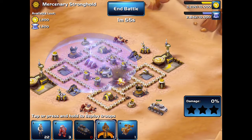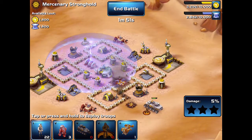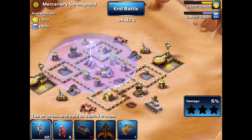I just drop the Juggernaut right here and let it take down the shield generators. Then drop Chewbacca in and let him take out the big threats.